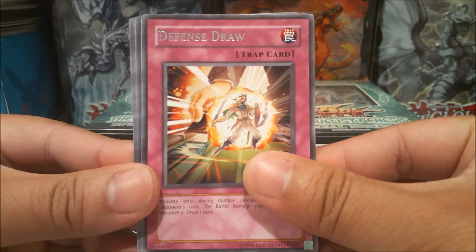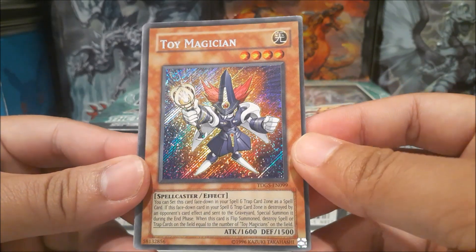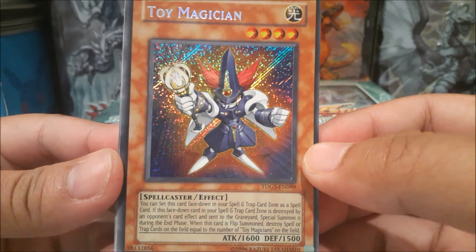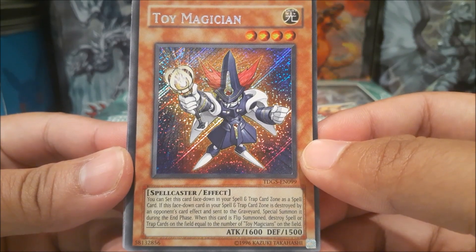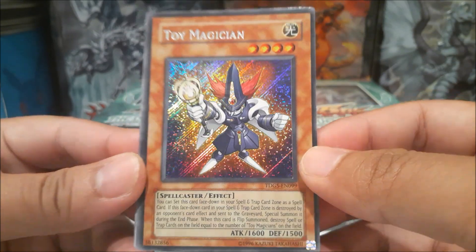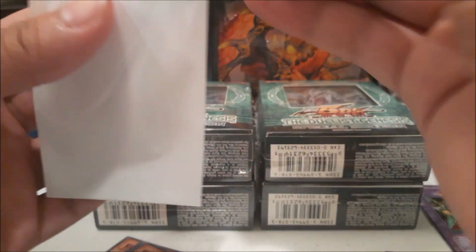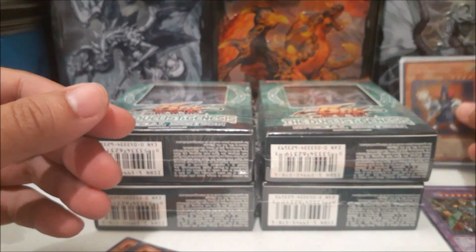First off we have Defense Draw for a rare, and we're starting off with a secret rare — Toy Magician! So this is a very classic old secret rare. You can set this card face down in your spell or trap card zone. When this face-down card is destroyed by your opponent's card effects and sent to the graveyard, special summon it during the end phase. When flip summoned, destroy spell or trap cards on the field equal to the number of Toy Magicians on the field. Starting off with a secret rare — how crazy is that!